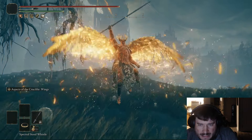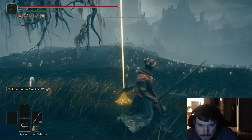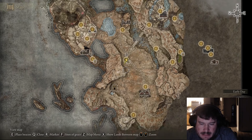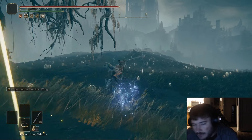So you want to get the Crucible Wings Ash of War. We're going to start from the Three Path Cross. This is a site of grace you're going to get incredibly early in Shadow of the Erdtree.